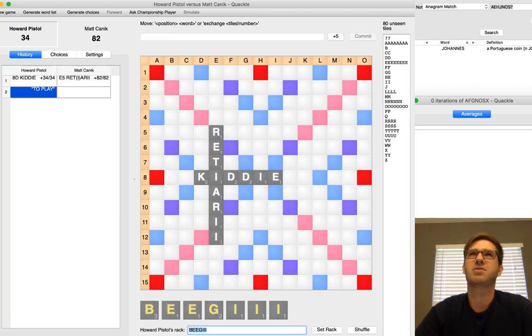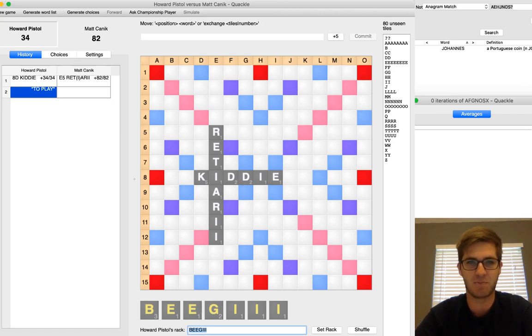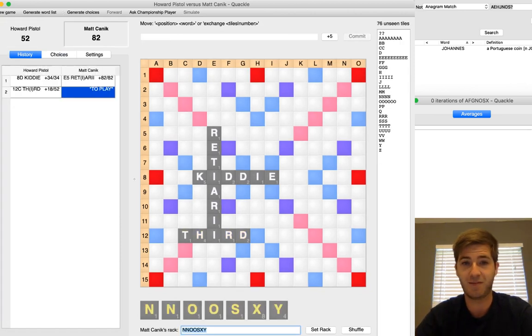Fun bit of trivia. Maybe seven or eight years ago when I was in college, I was bored one day and I built a double-double power index where I figured out how many sevens and eights are possible to play through a letter set between those two double-word squares — set in square 8E, where that I is. You would expect probably that an E is the most common letter to double-double through, and I found that was not true at all. I was the most dangerous, then T, then A, then E, then L. So I's do give a lot if you put them at 8G, but they also tend to give back a lot if you put them at 8E — more in terms of double-doubles and less in terms of parallel plays. Anyway, RETIARIA comes down, and Howard responds with THIRD.